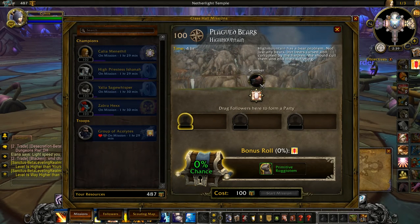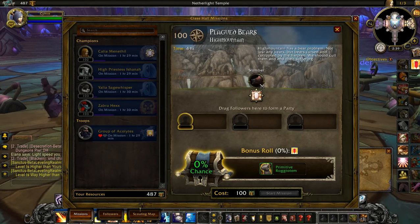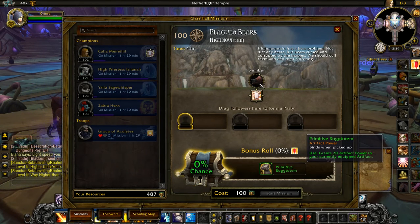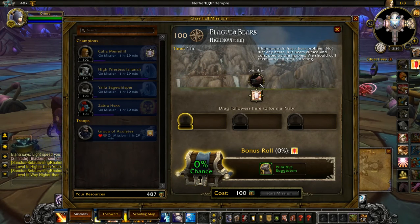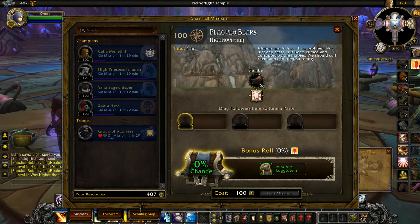But you don't always get the bonus roll when you do that. I did a mission last night and came back to find I had two rewards — basically two items that gave me Artifact Power. So it's worth taking into account if you want to get more rewards.